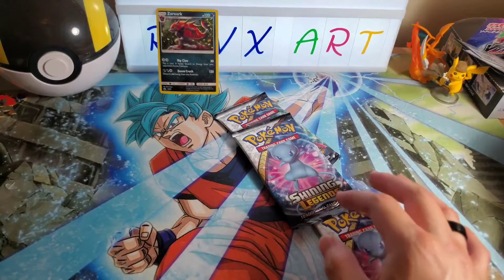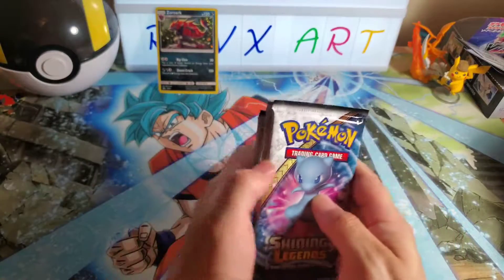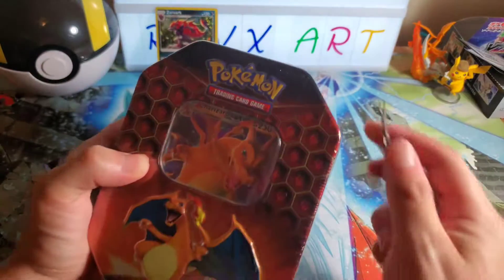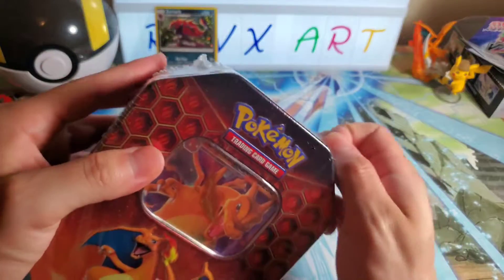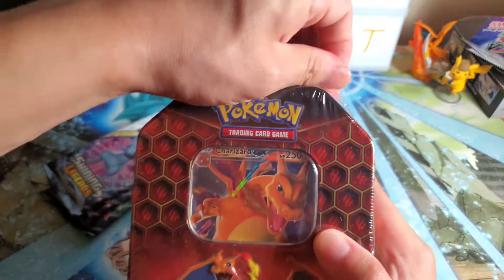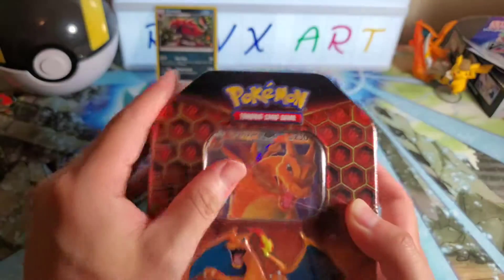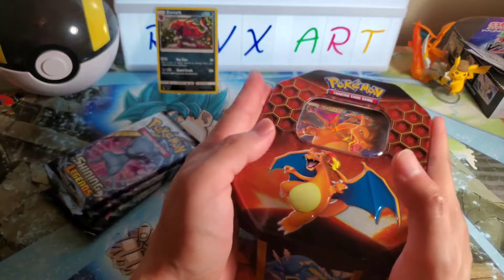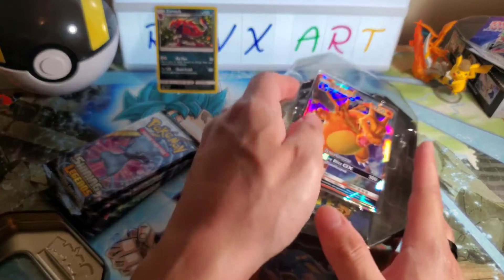Oh, you guys are lucky — there's a code card, you guys love that. So let's get all these out. Since I already showed you guys this, we might as well open it — yes, we are opening some Hidden Fates! We saw it at the store. I know they restocked Hidden Fates, but just as quick as they restocked is just as quick as that left. Everybody wants their greasy hands on Hidden Fates. This set is like Christmas every time you open it — it's like getting a present from Santa.